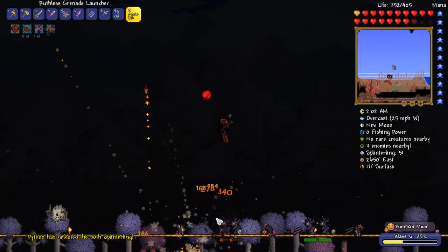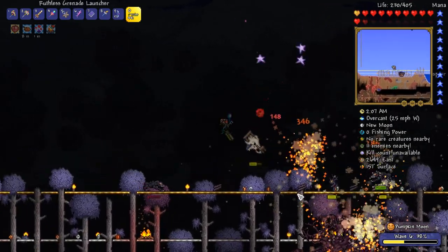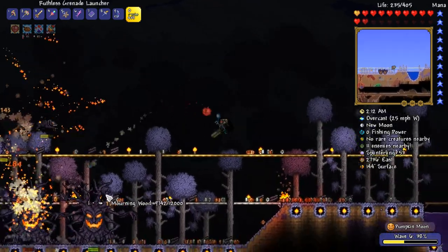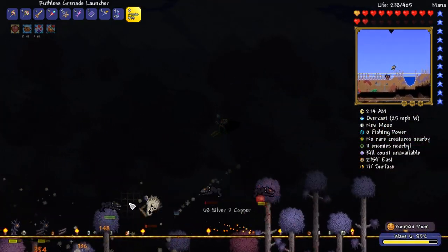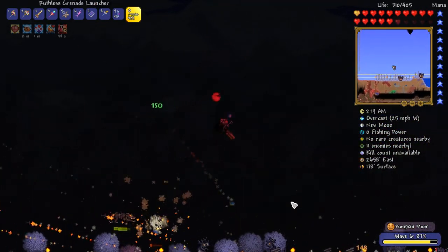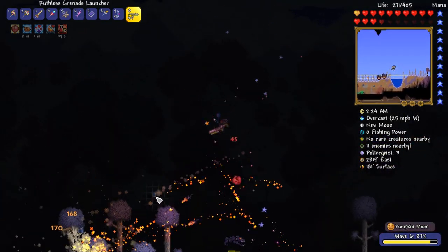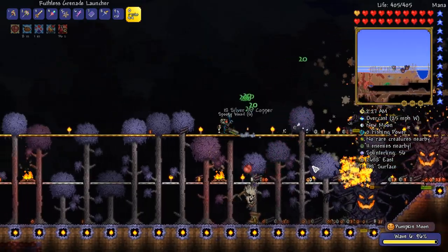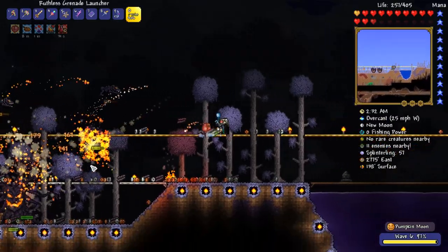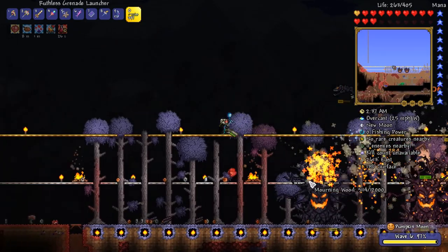There's still a lot of things to do to that biome — one of which would be to put down a solar monolith so we've got the background, and the other would be to put down a music box. Oh, that's what we should have done today — I should have bought a music box from the wizard. I actually legitimately should have done that. Well, you know what they say — I make these mistakes so you don't have to. A necromantic scroll on the floor — if we wanted to switch to a summoner loadout, now's the time.